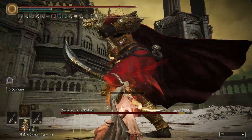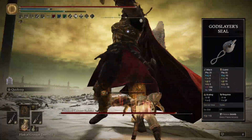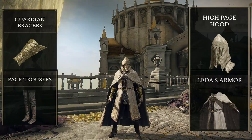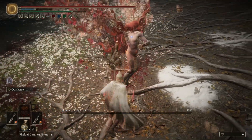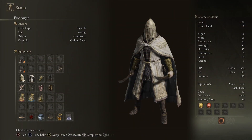We have 65 Faith for this build, and at that level the best seal to use is the Godslayer's Seal. For spells, you'll be using Golden Vow and Flame Grant Me Strength for defense and damage, and whatever else spells that you like. For the looks, this outfit lets us light roll, and the Lled Armor gives us a 10% damage buff to rolling and running attacks, so it's a decent buff to our build. This is definitely the hardest build to play so far. You need to learn the boss patterns really well to be good with it, but it's worth it because of just how fun this playstyle is. And this is the full character sheet for this build.